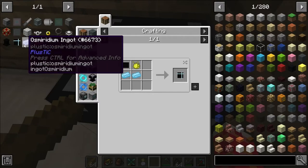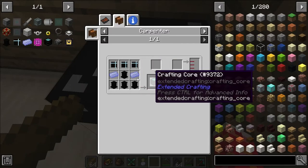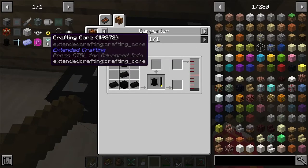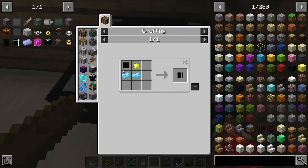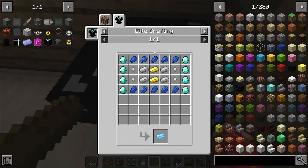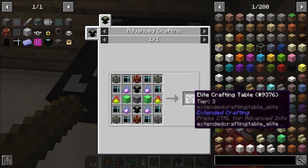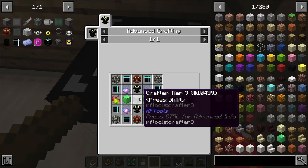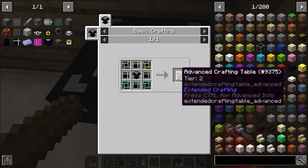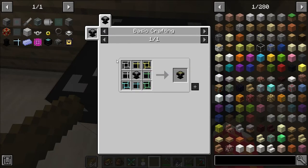Looking here, I have to create things like these pedestals, and also these components and crystalline ingots, which require an elite crafting table. As you can see, it's rather expensive. The elite requires two advanced, plus the one I'm building it in, and the advanced requires another basic, which I build in the basic crafting table.